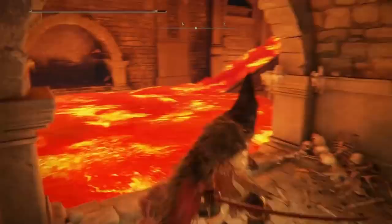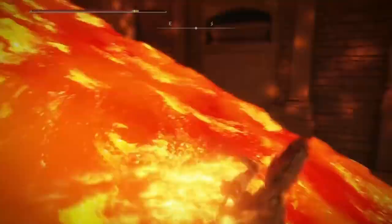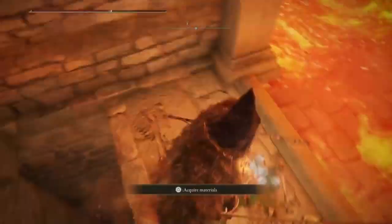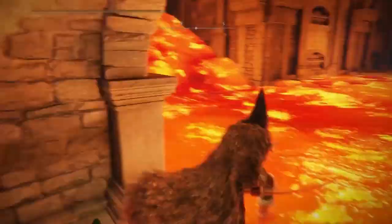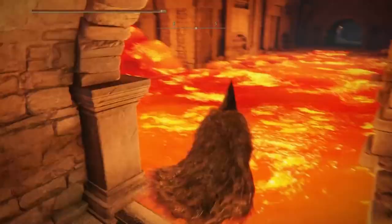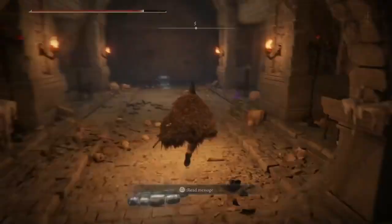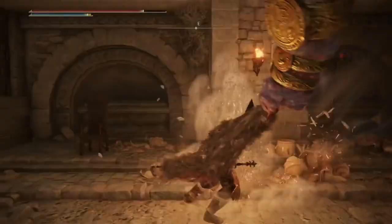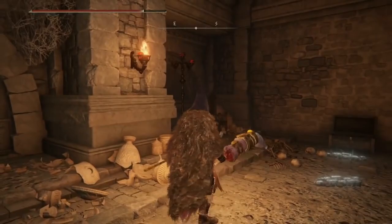So before you progress any further, what you actually want to do is come back on yourself, wait for the chariot to go up to the top of the hallway, and you can roll all the way down through the lava. Don't worry — the chariot won't follow you all the way down, and the lava really doesn't do that much damage. Once you've rolled all the way to the bottom, you can grab some more Glovewort on the right, then head all the way to the left, and you'll grab yourself the Ringed Finger hammer, which is genuinely a giant finger. You hold the bloody stump. Its special ability makes the finger swell up and flick out. It's absolutely grim.